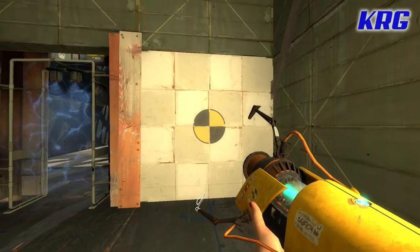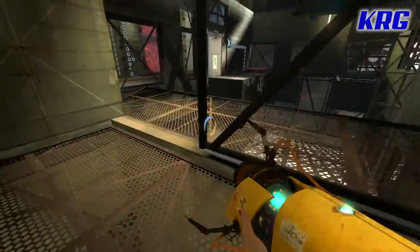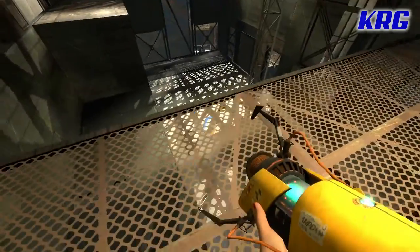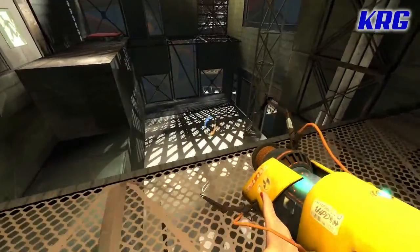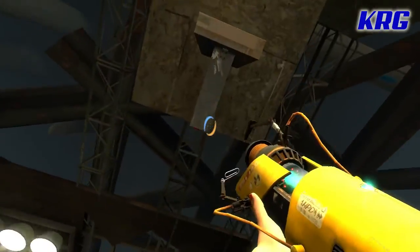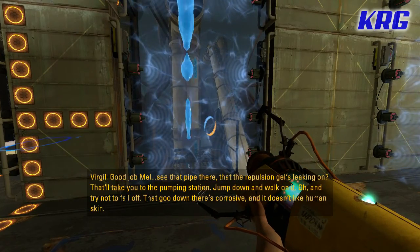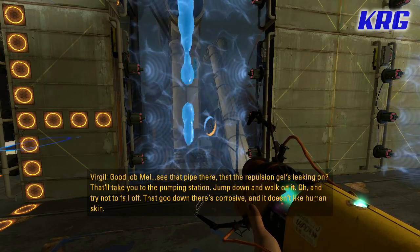Okay, so from up here we're gonna jump. And hopefully we'll fly high enough — I don't know if we're gonna fly high enough, dude. See that pipe there that the repulsion gel's leaking on? That'll take you to the pumping station. Jump down and walk on it. And try not to fall off — that goo down there is corrosive and it doesn't like humans getting...